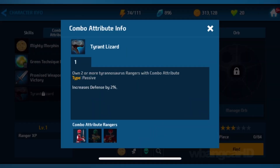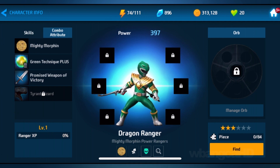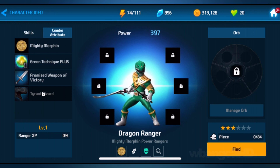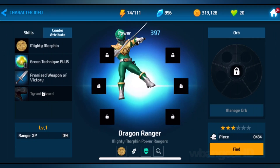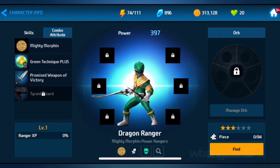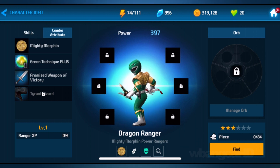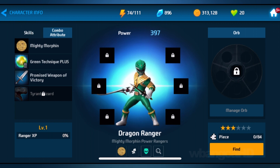You've got the Tyrant Lizard and it combines the Green Ranger, the Red Ranger, as well as the Red Dino Charge Ranger. That's coming soon. If you click on it you can see it's available at the event — that's the only way you can get it, and you need 84 pieces. That's going to take a long while to get, unless you're going to gem it all. But anyways, the Green Dragon Ranger in Power Rangers All-Star — that's something we can be looking forward to.